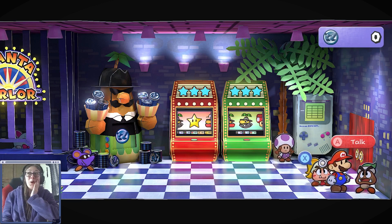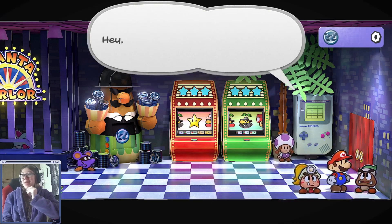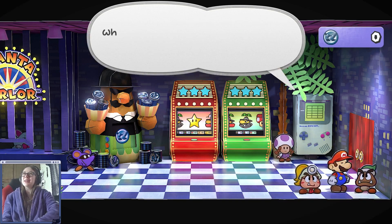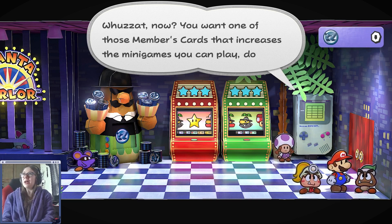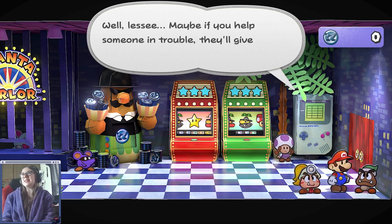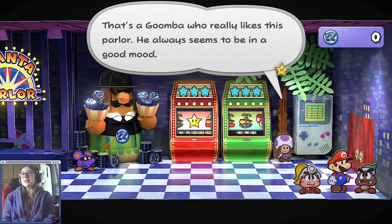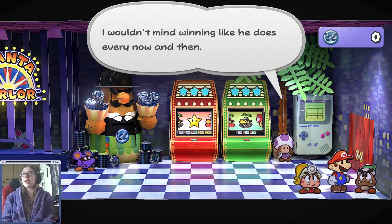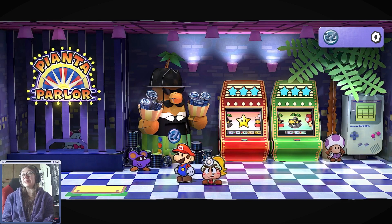Ayyy, how you doin'? I'm on top of the world, baby! You want one of those member cards and minigames you can play? Maybe if you help someone in trouble, they'll give it to you. That's a Goomba who really likes his parlor — he always seems to be in a good mood. I wouldn't mind winning like he does every now and then. That's a little hint for ya — you gotta help people out.